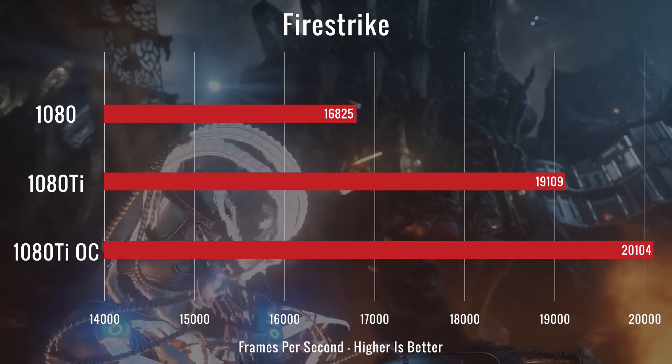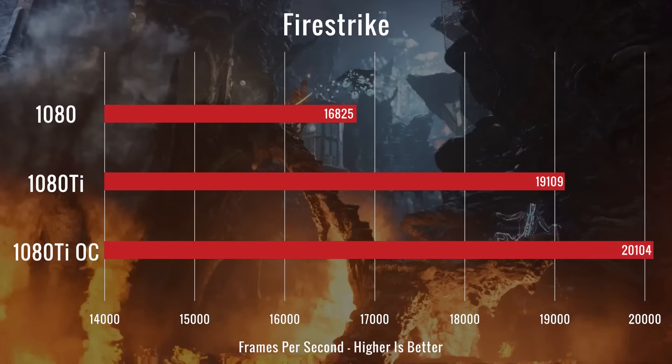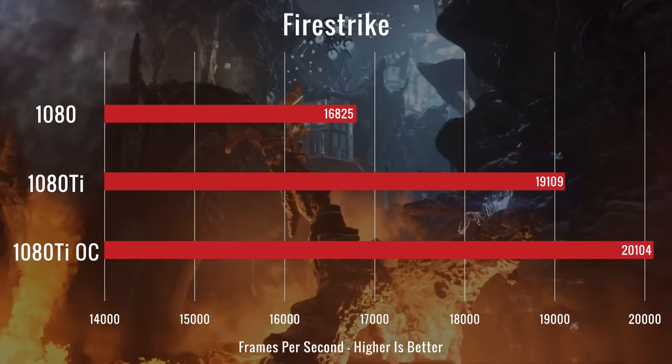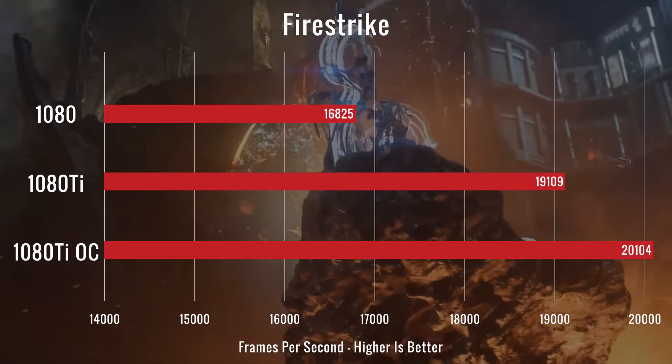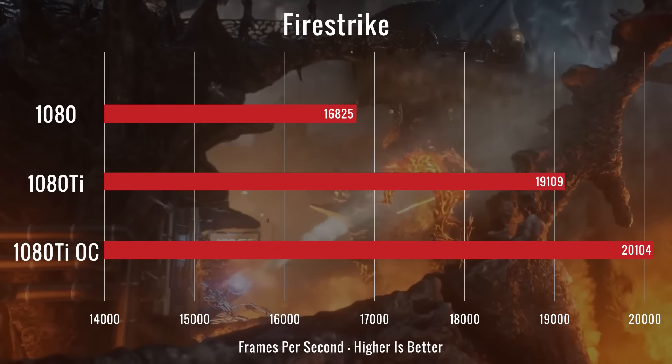Jumping into our test, we're going to kick it off again with Firestrike. The overclocked 1080 Ti scored 20,104, almost a full thousand higher than the Ti at stock frequency — so a good jump just from Firestrike alone. We'll have to see how this comes across in games.